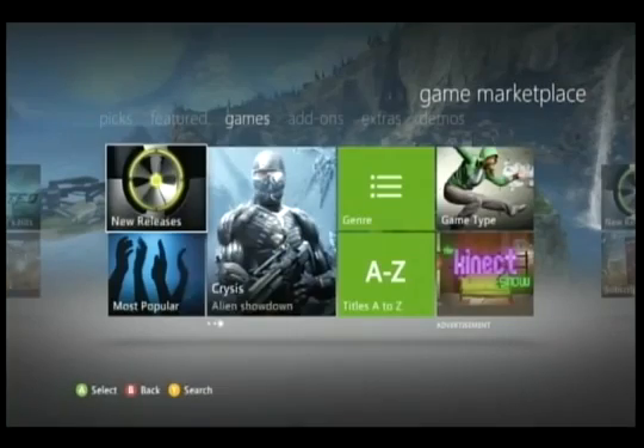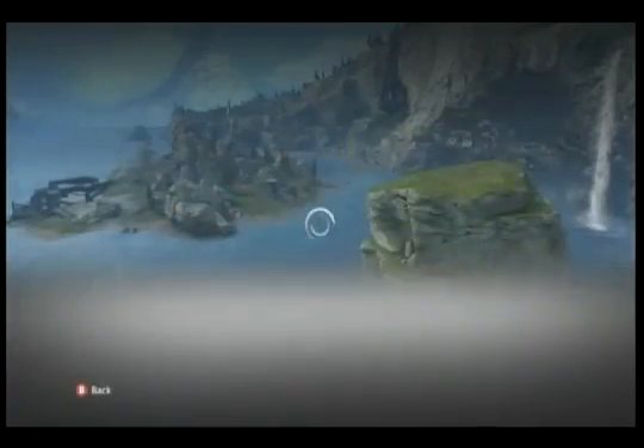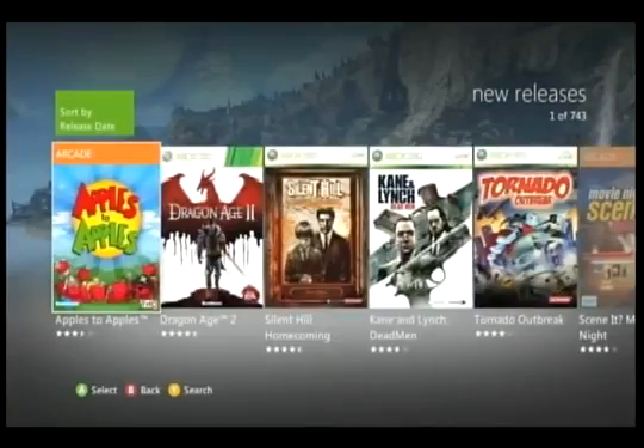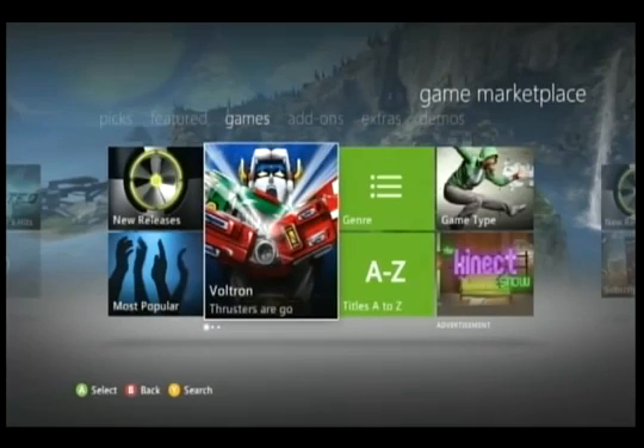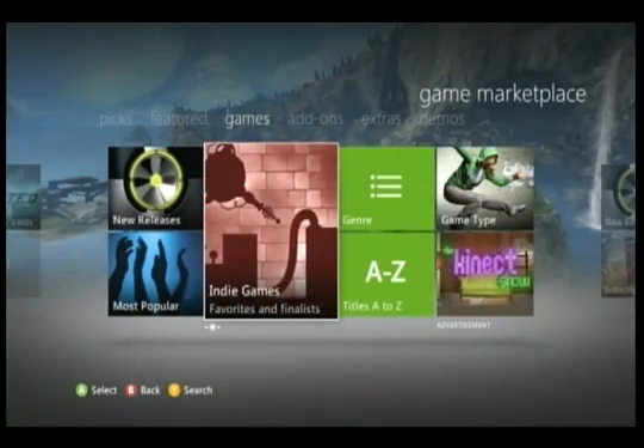So let's just go over to Games, and again, let's try New Releases. And oh wait, that's the same list that we just saw. So you can see here, this just popped up — Indie Games.